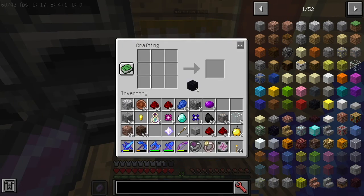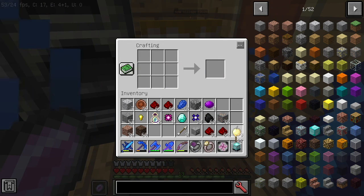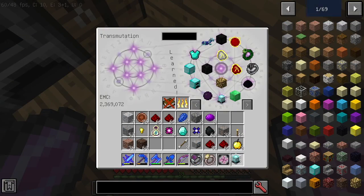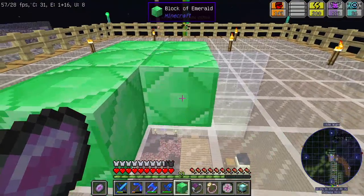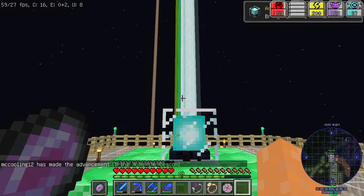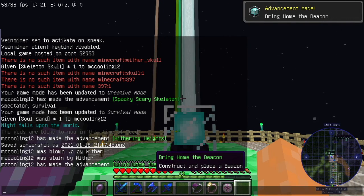Let's craft this — so 3 obsidian down, 5 glass around it, and then a nether star. There we go — a beacon! Now we actually have a beacon. Let's put it into the table right here. 1, 2, 3, 4, 5, 6, 7, 8, 9, and a beacon on top — that's 10. There we go, bring home the beacon! The advancement made: Construct and place a beacon.